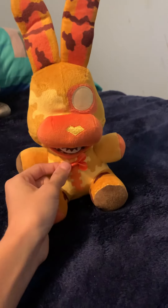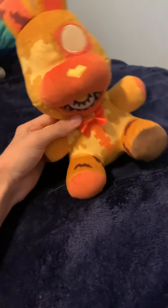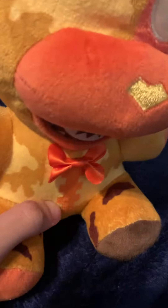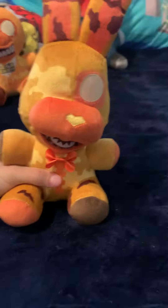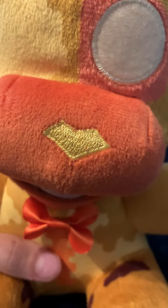The bow tie looks cool but feels absolutely uncomfortable on him. I wish Funko had put the eye on the back - that would be so cool. Wait, did you guys notice that on the nose you can see a heart? That's kind of awesome.